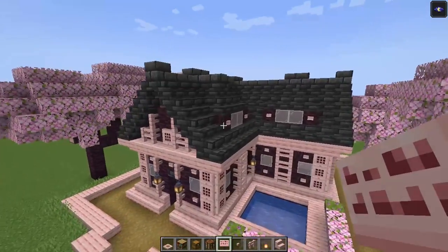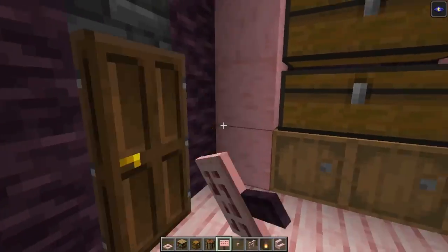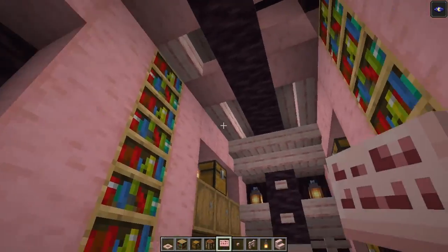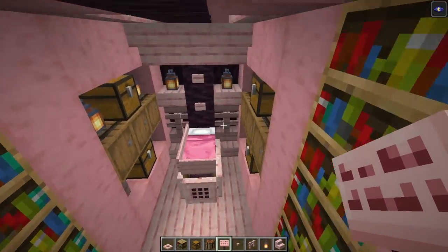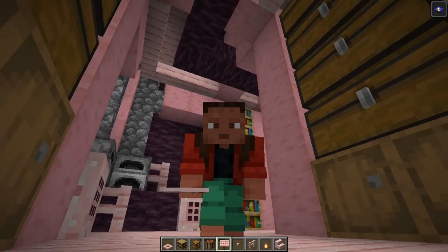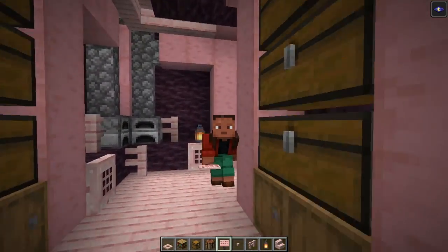Let me quickly show you the interior as well. We've got a lovely storage area over here, followed with a cooking area on this side. We've got some decoration with some bookshelves, and then over here we've got the bedroom. If you want to build along, there will be a list in the description, so keep that in mind. Once you've got everything, let's get started.